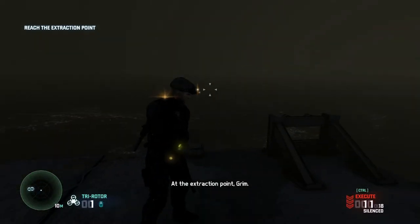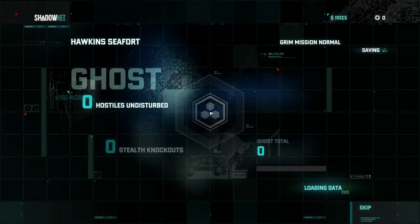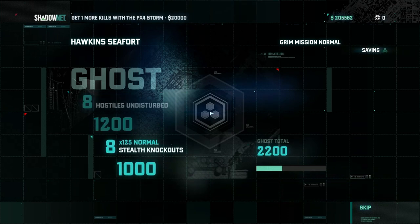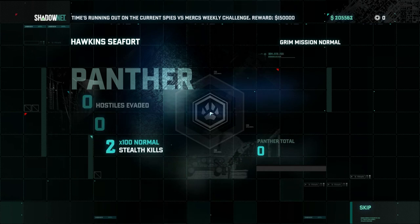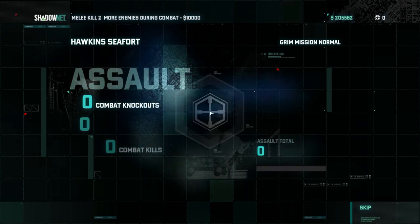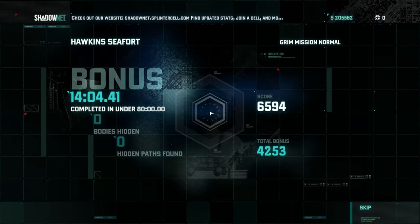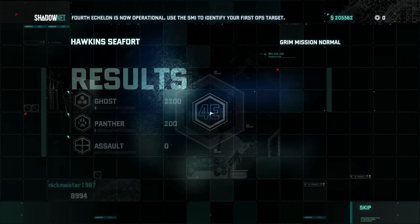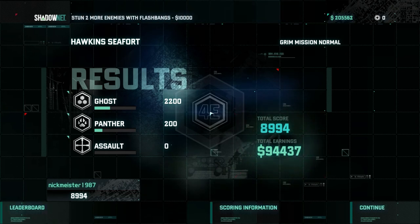So that was one of Grim's sneaking missions — the very first one — played on normal difficulty. Here's a very slow, long list of our achievements and things like that. We don't have any combat assault things, because if we did, we would have failed the mission. Completed in under 80 minutes? Jesus Christ, that's not a very high standard. So that was Splinter Cell Blacklist, and I'm Nick Meister. See you next time.